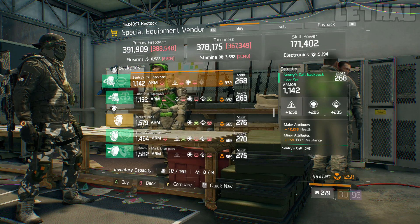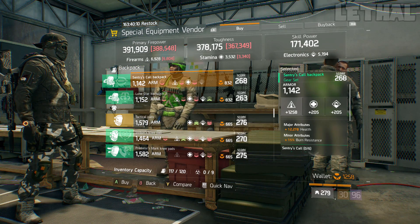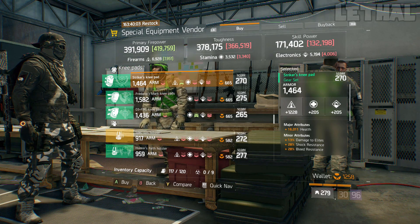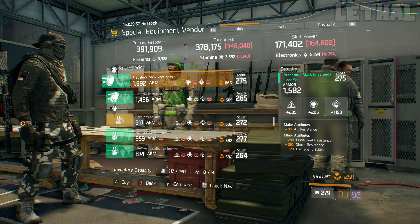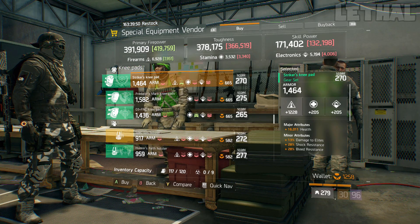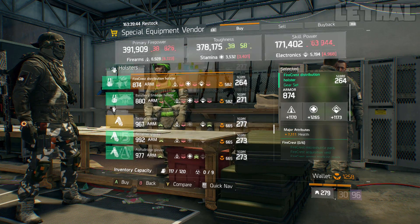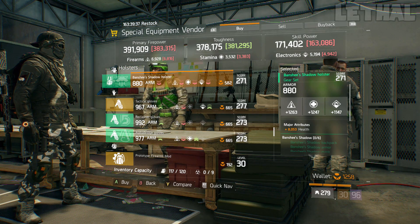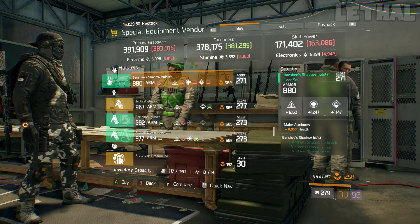A few spots down there's a pretty good Sentries backpack with 1,258 firearms, 12,200 health, and burn resistance. There are also some Striker knee pads that are great for a 4-piece or full Striker build — they come with firearms, health, damage to elites, shock resistance, and bleed resistance. I'd recommend getting the firearms a bit higher or re-rolling into stamina. Last but not least, there's a Banshee holster with good firearms and stamina — re-roll the electronics or go into critical hit chance.